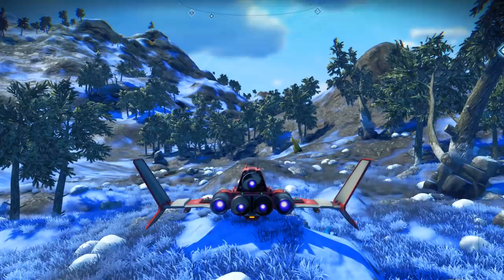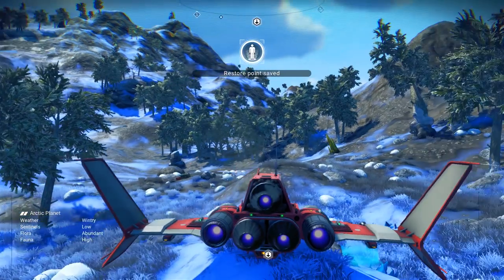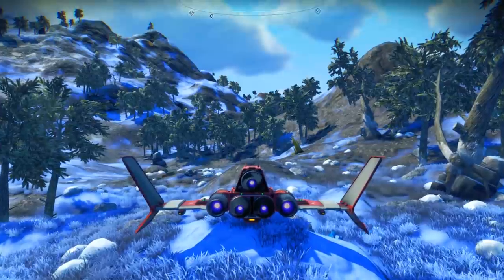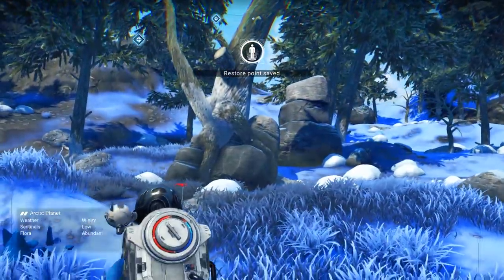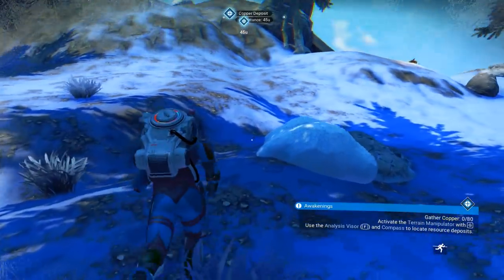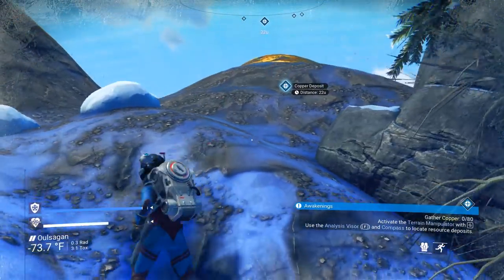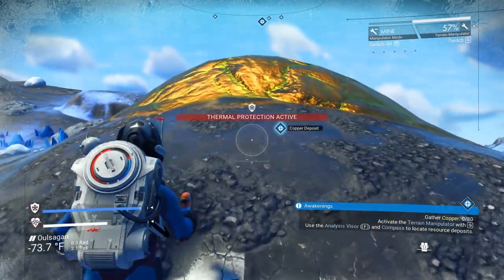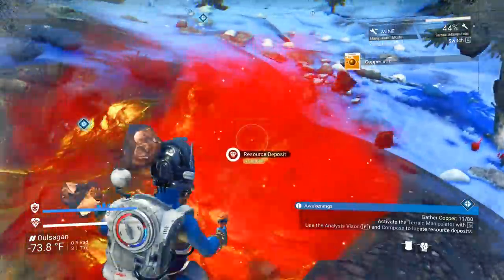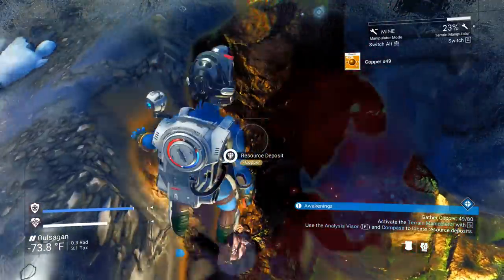That took half of the takeoff fuel — that's expensive. It is what it is. Where's that copper? Okay, we got some oxygen so we can run. Don't fall and die. Terrain manipulator — there we go. All right, now we're getting some copper, baby! I don't know how much copper is a lot but we're getting a lot out of here.